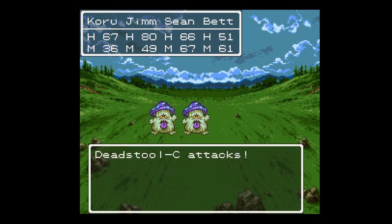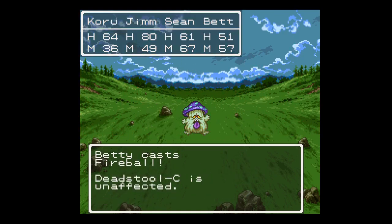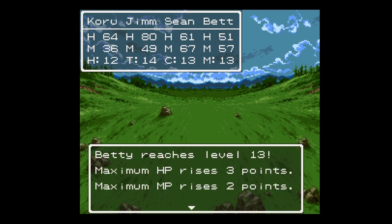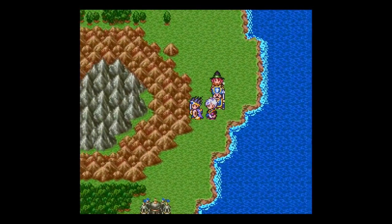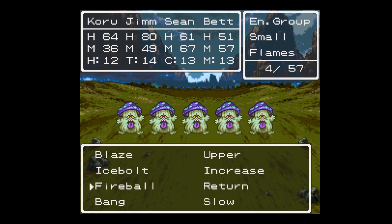Nice critical — they're really rare in this game in general. Like in a lot of games you get kind of the 1 in 20 in a D20-style rule set, but in this game it's like 1% or something. HP and MP — a little strength, stamina, wisdom, and luck. Sounds good. Deadstools are surprised — here we go. Notice that our spells are missing a lot now.